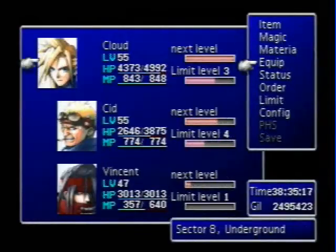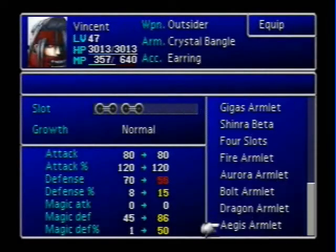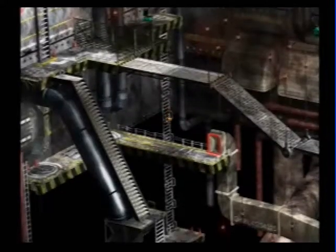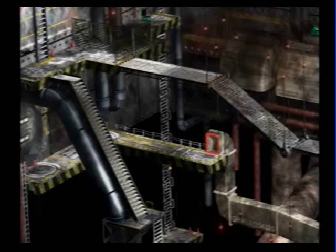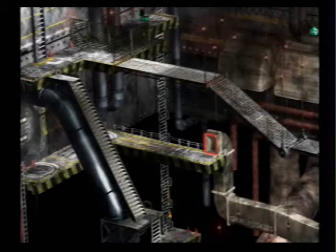I want to see the stats on the Aegis Armlet. It has less slots but higher Magic Defense, and the Magic Defense percentage — well, that's kind of broken in this game. Unfortunately, if it was working, I think that'd be, like, the probability that Magic would miss or something.